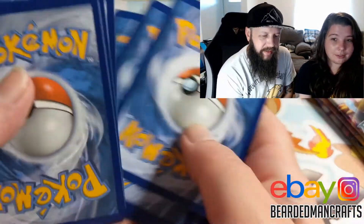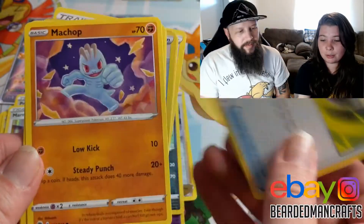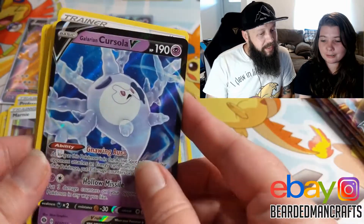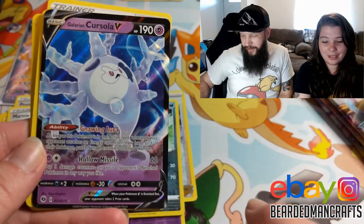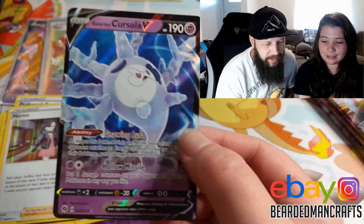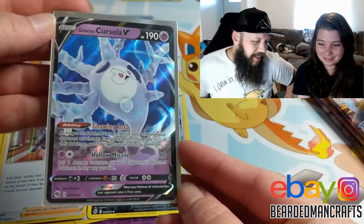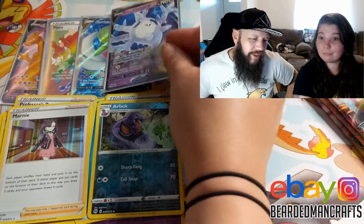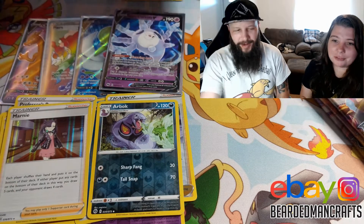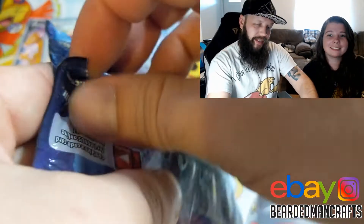I can feel it. Suspicious, Sonia, Pokeball, Machop, Hatina, Full Heal, Scraggy, Suspicious — nice. We don't have that one either: Galarian Cursula V! Watch the last video of this opening if you want to see a bunch of Cursula's full arts. But some rainbows too, so yeah — definitely check those out.